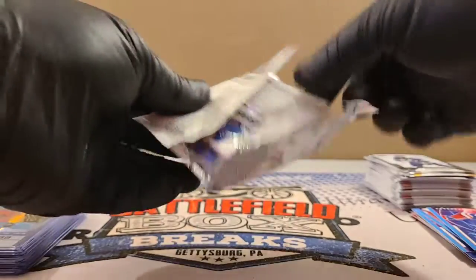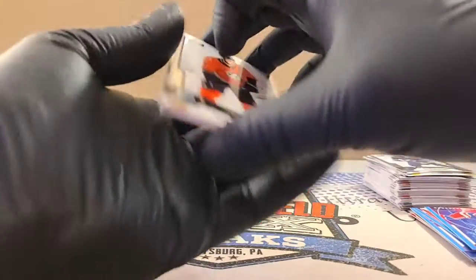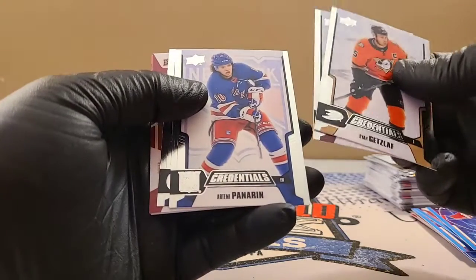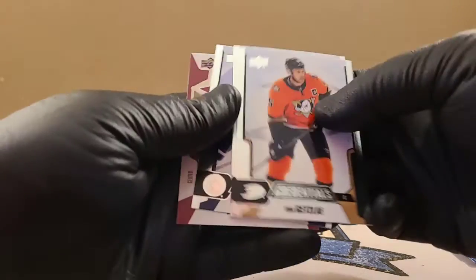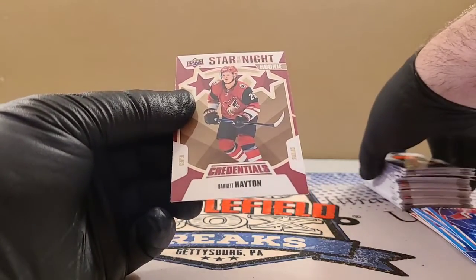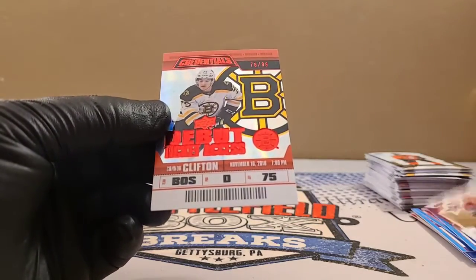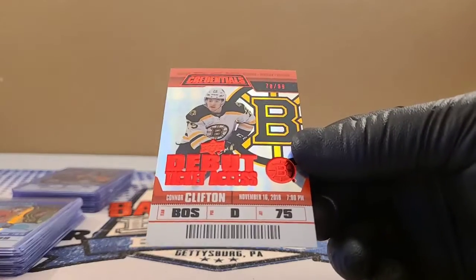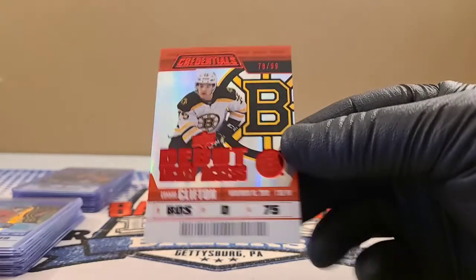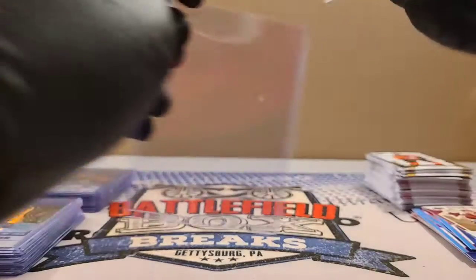Last pack — it's going to be red. We've got Getzloff, McKinnon, Panarin, Wheeler. Barrett Hayton Star of the Night Rookie. And Connor Clifton Red Debut Ticket Access for the Bruins, 78 out of 99. I'll make sure all these other rookies over here on the right are top loaded before I ship them.